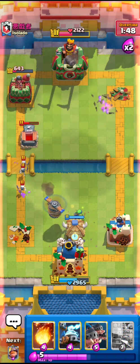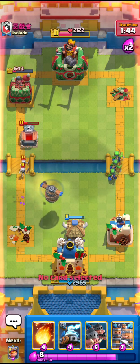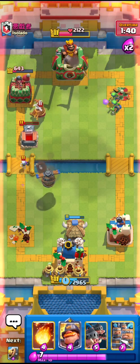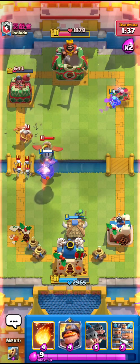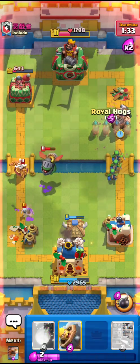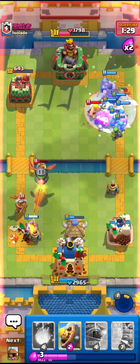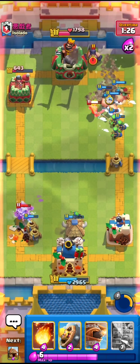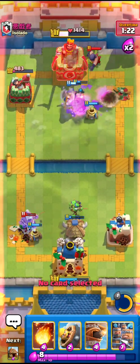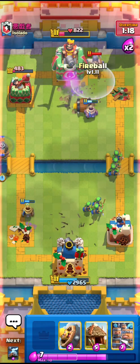He used the Tombstone right there — really interesting play by him, but I don't care. I'll go for the Flying Machine right here. I think he has the Executioner already in cycle so I have to be careful. I'll go for the Mighty Miner and also the Royal Hogs — nice Royal Hog play. I haven't used my ability yet so it's a grill pops and I think this is game. He has the NATO but it's still fine. Oh my god — it's a three crown!